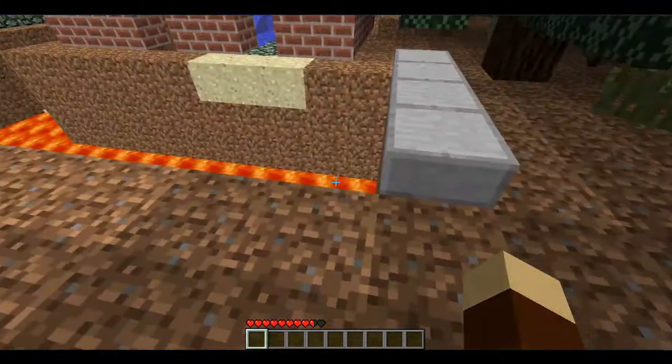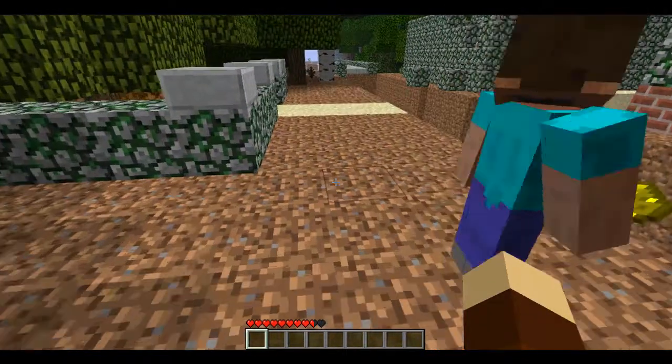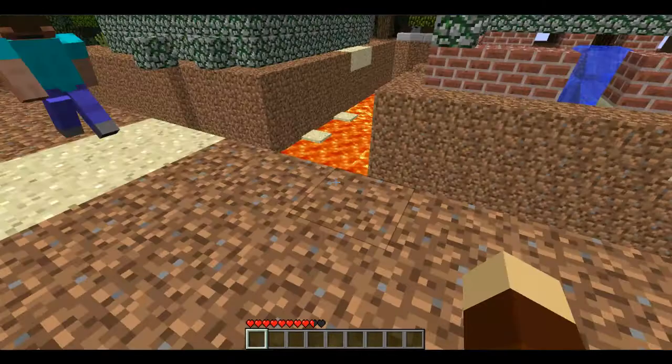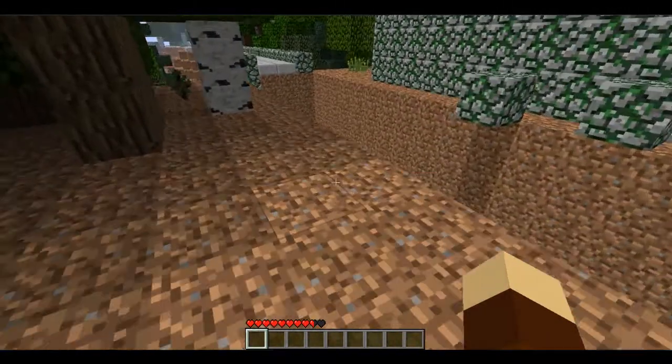I love how we made it so it's like a moat of lava around everything. Perfect. Yeah, seriously. I don't know how that happened. Oh, there was sand here, that's why — it just fell. Well, we can still use this.